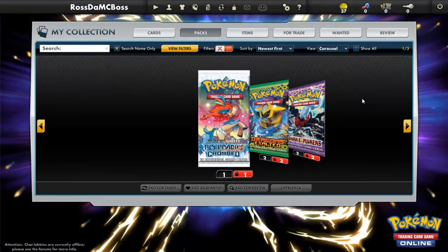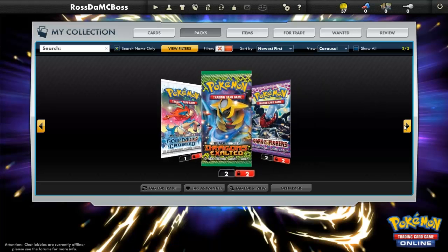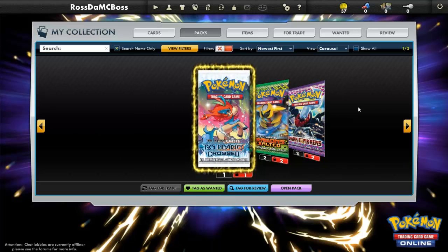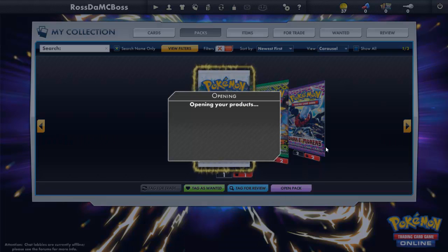Hello everybody, Ross the Minecraft Boss here, and today we're going to be doing some pack opening. I got five booster packs from a daily reward, so we're going to be opening our first one, which is going to be a Keldeo picture on the front — Boundaries Crossed.